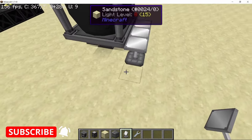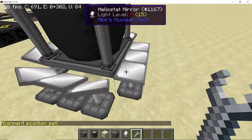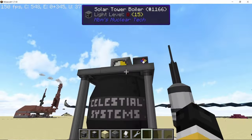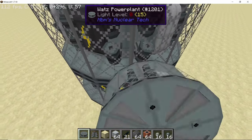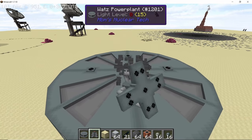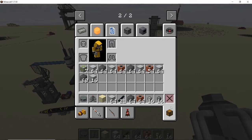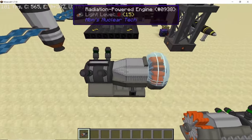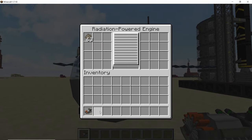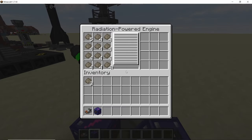Coming to power generating machines: the solar tower boiler now has a cap of 10,000 millibuckets per tick of steam it can produce, so it now has a power cap. The watts power plant will now cool much faster and deplete fuels much faster, and its mud production has also been reduced — the point being you can make much larger watts power plants to be effective and produce more power. The radiation powered engine will now produce 10 times more power than before, so you can put long-lived nuclear waste in it and get power as it decays.